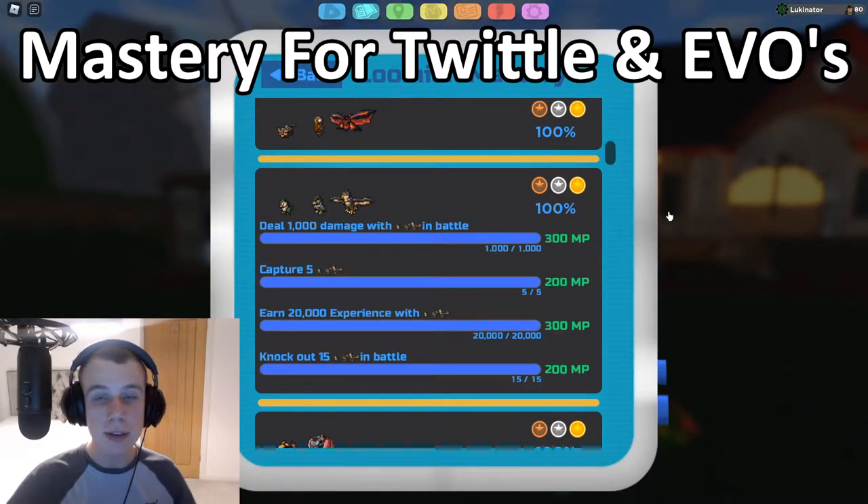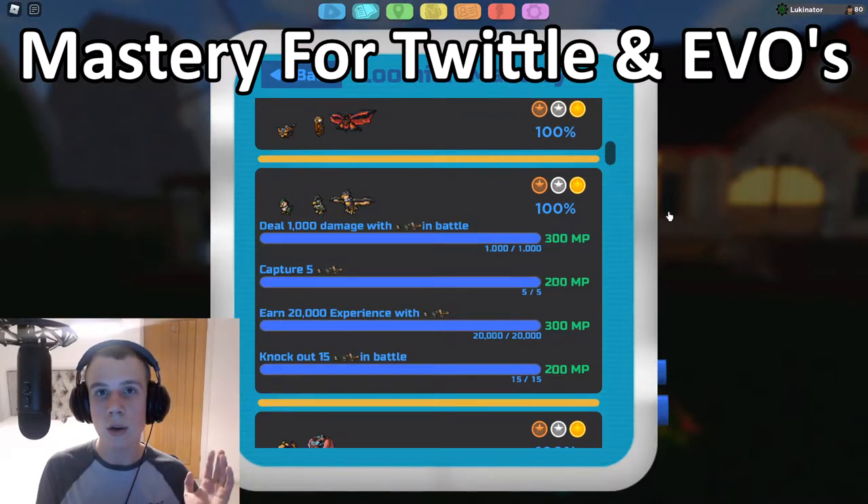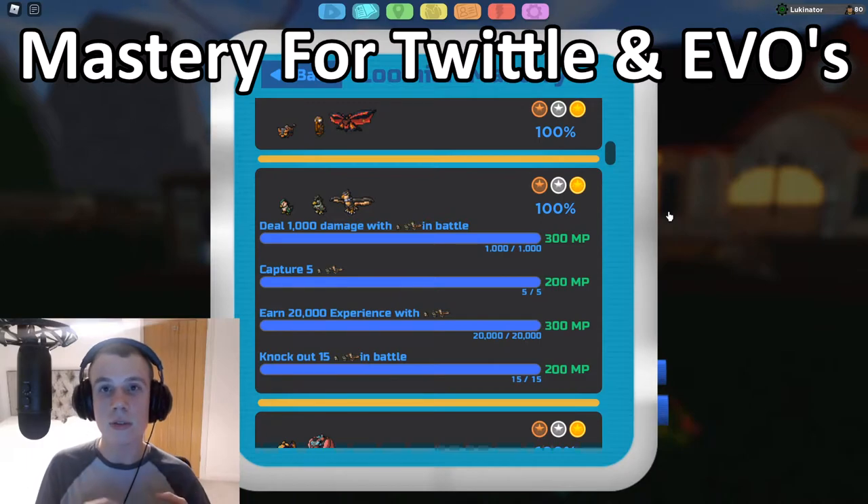For the Avatross mastery, the first task is to deal 1,000 damage with Avatross in battle. The simple way: go to the repeatable trainer on Route 8, fight him a bunch, get Avatross to a nice high level, and send it out front to deal damage. Alternatively, go to a lower route or fight the repeatable trainer on Route 4 — Jenny — who has fully evolved bug Lumions like Terrifying Sign-a-Moth with a lot of HP. Fight her repeatedly to slowly deal 1,000 damage. Unfortunately there's no other quicker way.